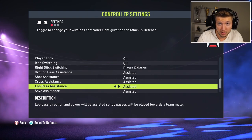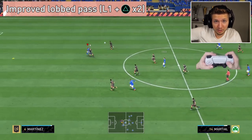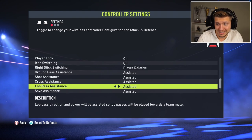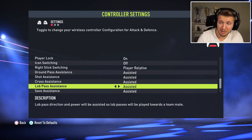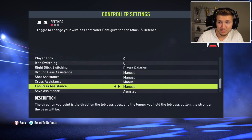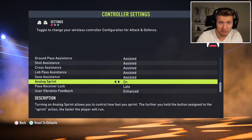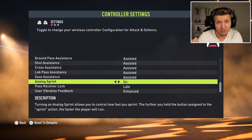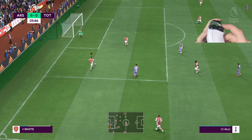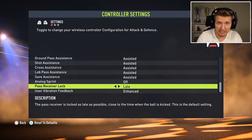For L1 through balls, I would usually use manual, but this year since we have the L1 triangle ball, assisted is going to be perfect. If you want maximum control you can trial manual on everything, but it won't give you too much success. Analog Sprint is on by default and allows you to sprint without fully pressing R2, but I think off is better — you can press the sprint button slightly and still get full sprint.